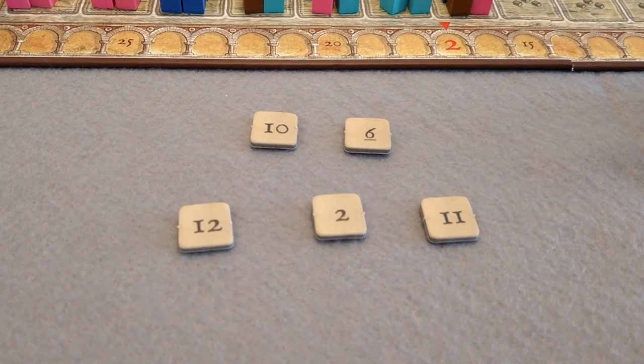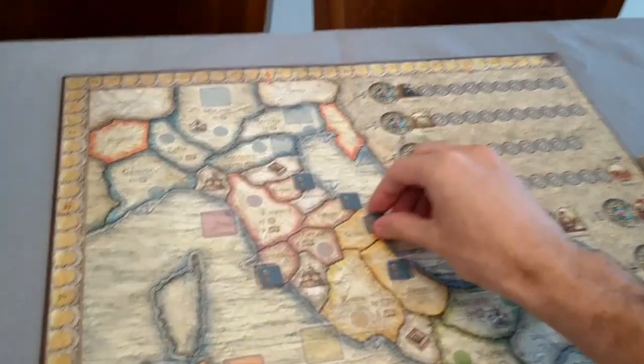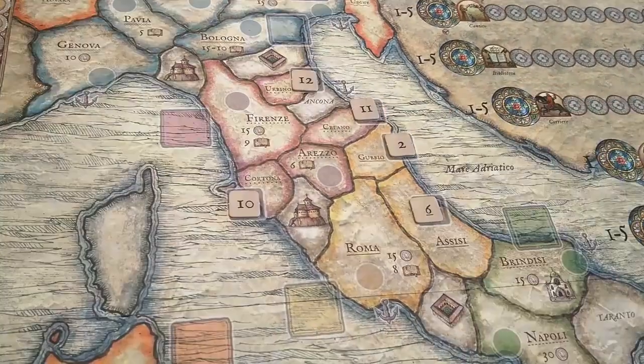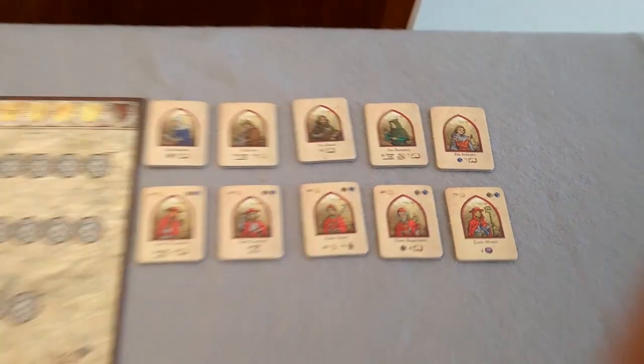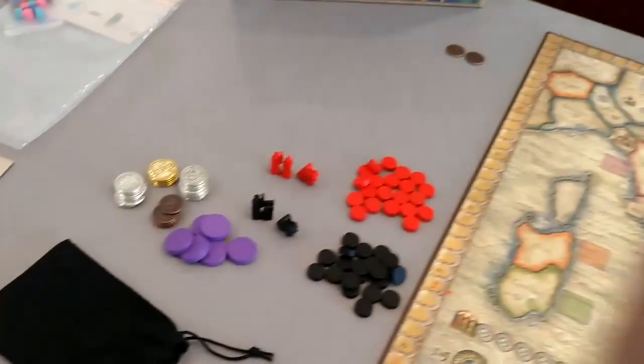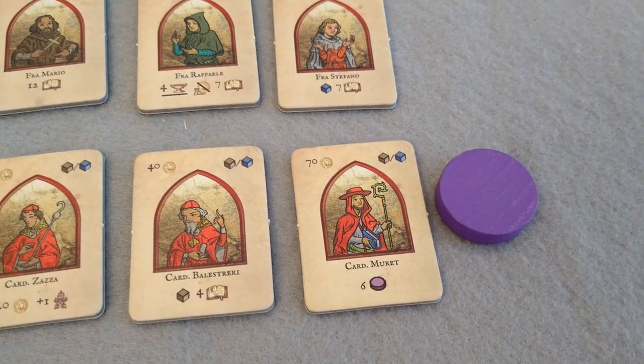Next, the five Franciscan Cities tiles. Randomize them, place them on the five small squares, and reveal them. Go ahead and place somewhere on the table the five Friar tiles and the five Cardinal tiles. At this moment, I like taking one of the purple discs and placing it next to Cardinal Murray.